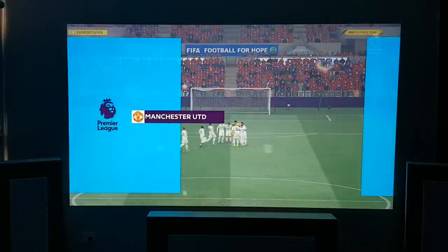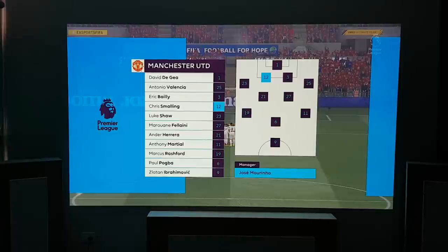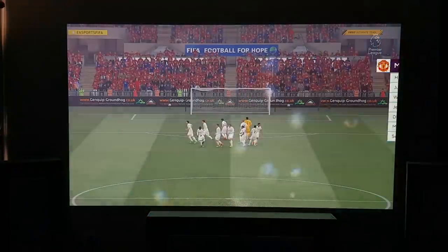This is then the Manchester United line-up. David De Gea starts in goal. Eric Bailly plays with Chris Smalling in central defence. Ander Herrera plays alongside Mauro Ampelain in the middle of the park. Nathan Ibrahimovic is the lone striker today.